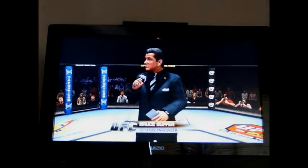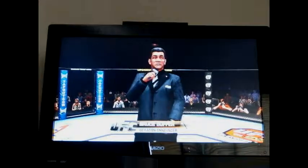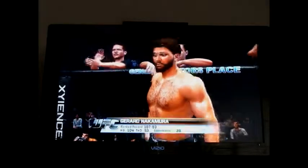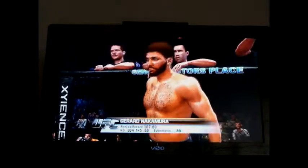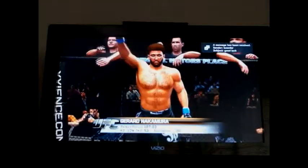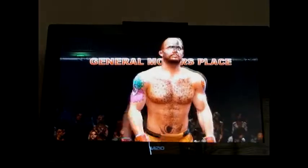Bob Browns for the UFC middleweight championship of the world. Introducing first, the challenger, fighting out of the blue corner. This man is a boxer and a street fighter. He stands 6 feet 3 inches tall, weighing in at 185 pounds. Fighting out of Cape Town, South Africa. Gerard, Don't Play. Are you ready to fight? Don't Play. The Boogeyman. Come on, let's do it. And here we go.